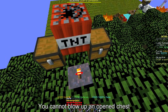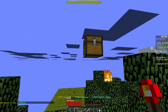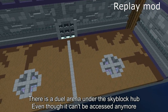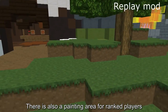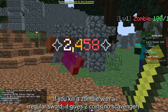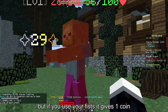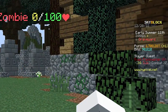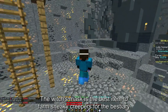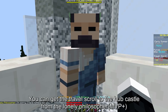You cannot blow up an opened chest. There is a duel arena under the Skyblock hub, even though it can't be accessed anymore. There is also a painting area for ranked players. If you kill a zombie with a regular sword, it gives 2 coins, but if you use your fist, it gives 1 coin. The Witch's Mask is the best item to farm sneaky creepers for the bestiary. You can get the travel scroll to the hub castle from the Lonely Philosopher.